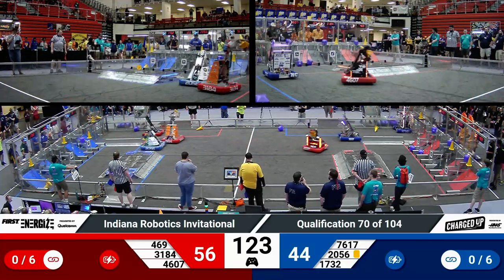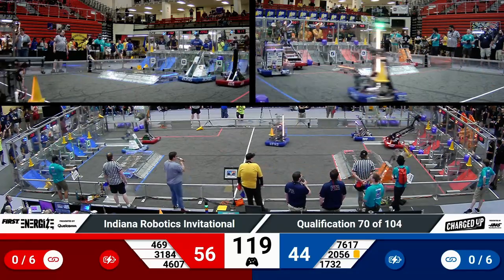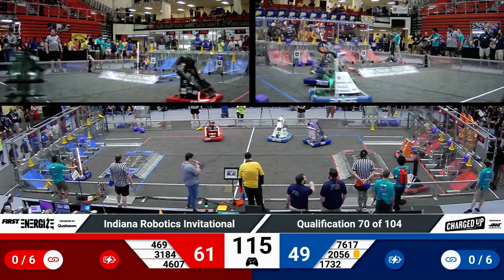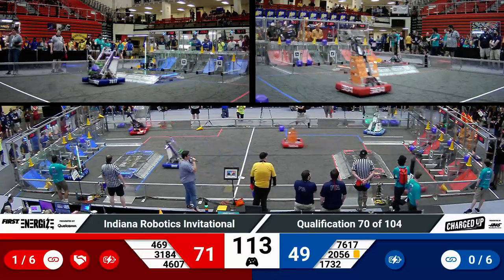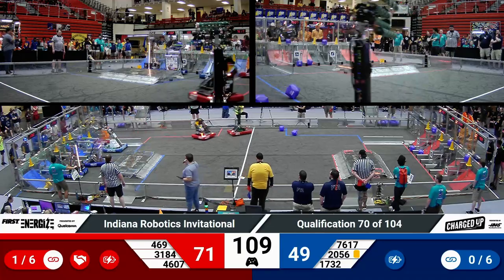46-07 zooming across the field. That's CIS lifting up and placing a quick cone on a top node. Their partner Blaze Robotics right behind them, scoring the first link for the Red Alliance — first link for the match.